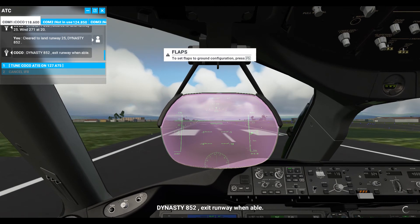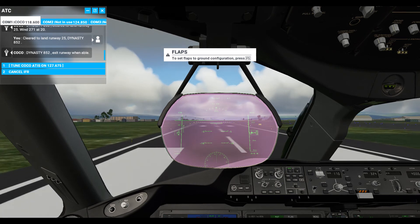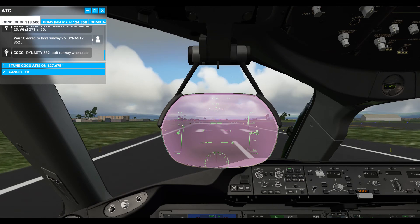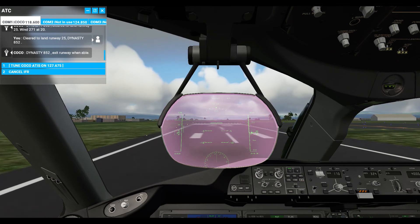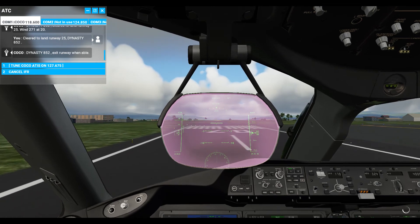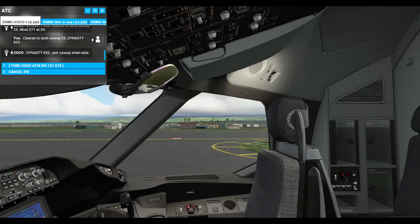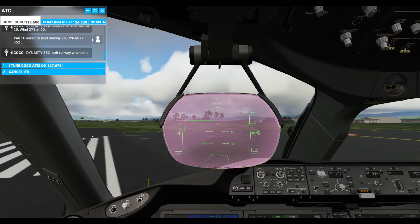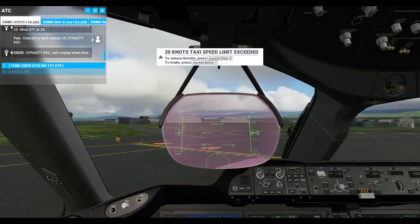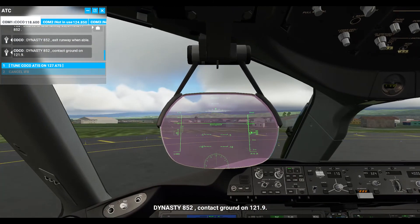Dynasty 852, exit runway when able. Dynasty 852, contact ground on 121.9.